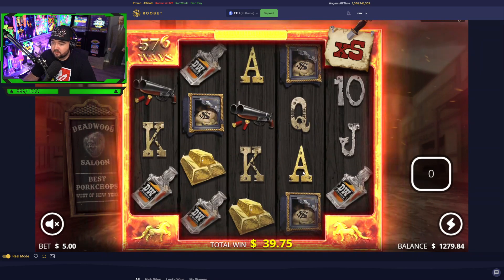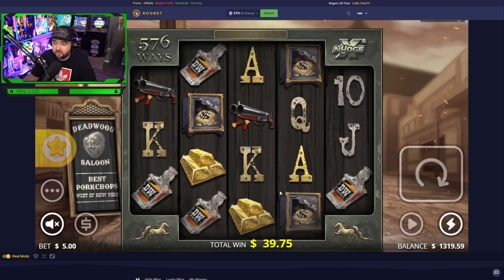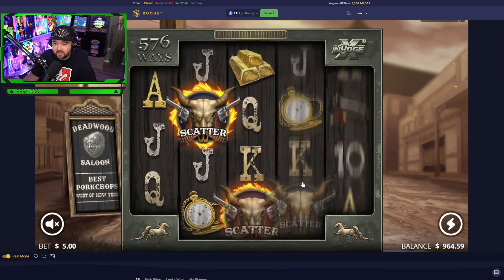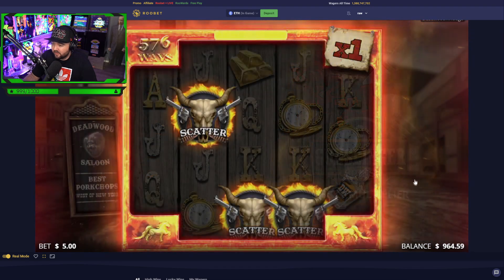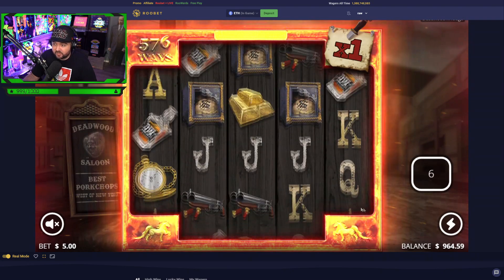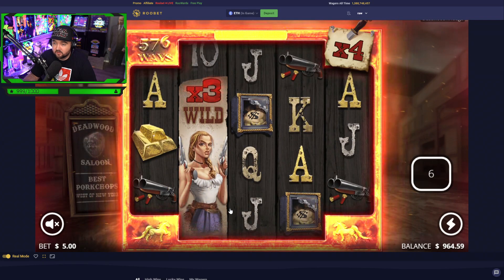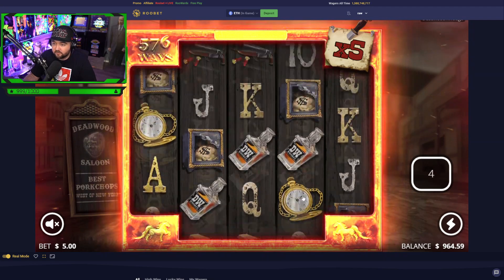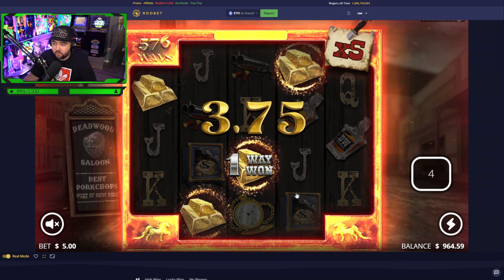Nudging, nudging — it's not looking good at all. Let's buy it again. Puts us down to 964. These bonuses go so fast. I better not have turbo on — no I don't. Even without turbo this bonus goes so fast. That's a really good wild, no connects, but at least we're out at 5x now. And got the gold bars.